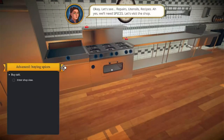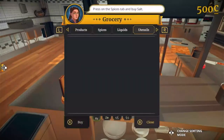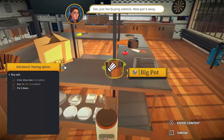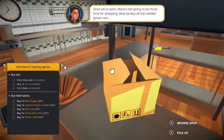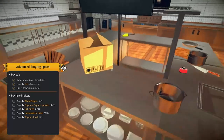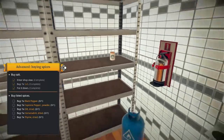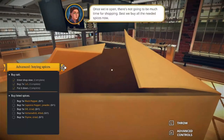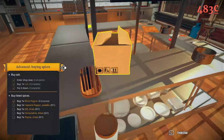Do we make food? Enter shop view. I don't even think we got money. Spices - salt. Just like buy utensils. Once we're open there's gonna be customers. Buy all the spices. Where do we put the condiments? I'll put them here. I don't even think we gotta check the listed items because they're gonna be right there. Hey, black peppers!